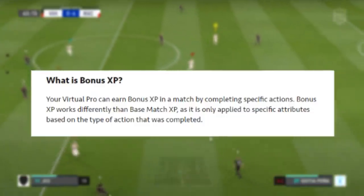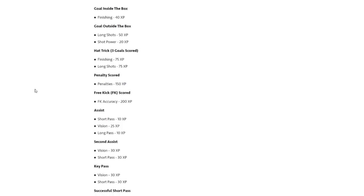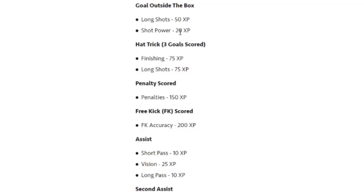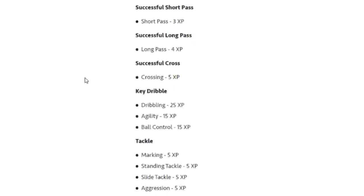Now let's take a look at bonus XP. Your virtual pro can earn bonus XP in a match by completing specific actions. Bonus XP works differently to base match XP as it's only applied to specific attributes based on the type of action completed. For example, a goal inside the box earns you 40 XP, a goal outside the box earns 50 XP plus 20 XP to shot power. An assist gets you 10 XP on short pass, 25 vision XP, and 10 on long pass.